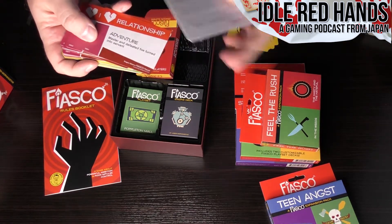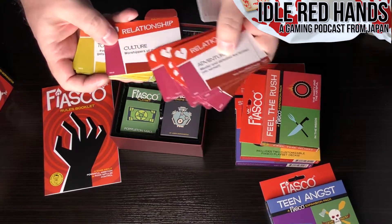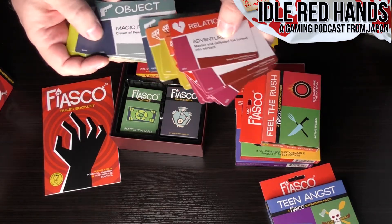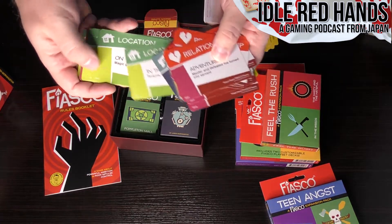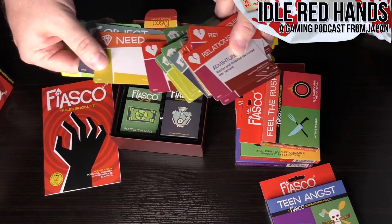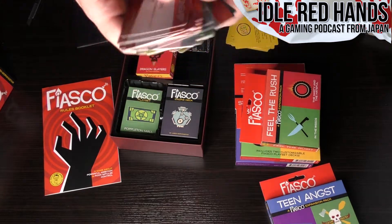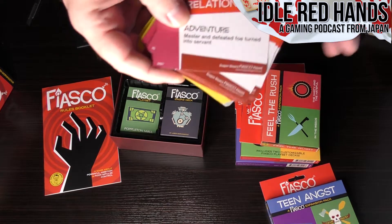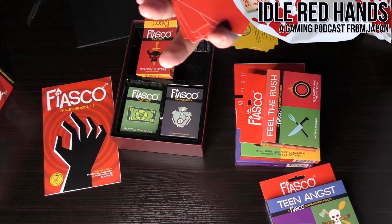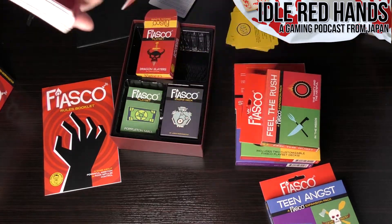There are the credits for Dragon Slayers. Each of these sets is going to have relationship cards, need cards for character motivations, object cards, and location cards. They also provide blank relationship, need, object, and location cards — so if there's something you'd like to improvise, that's covered too. The finish on the cards means you could potentially write on them with an erasable marker. Nice quality cards — the thickness and everything is good, so these will definitely last some play sessions.